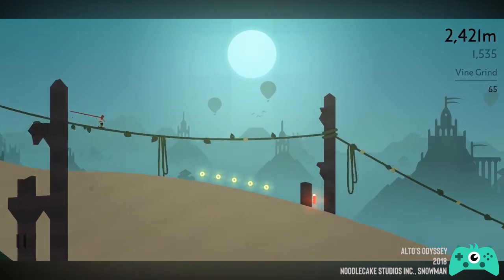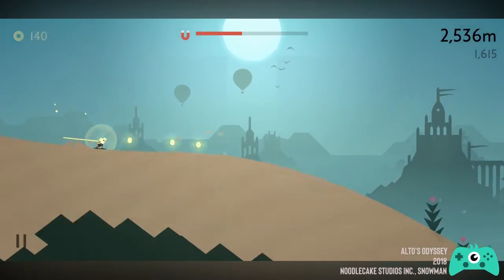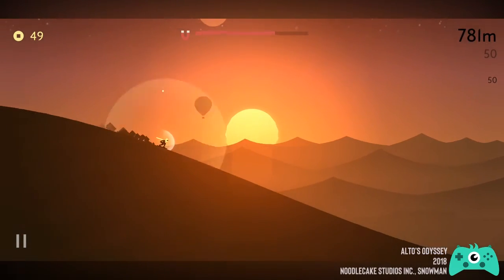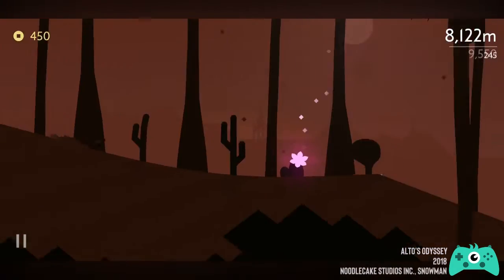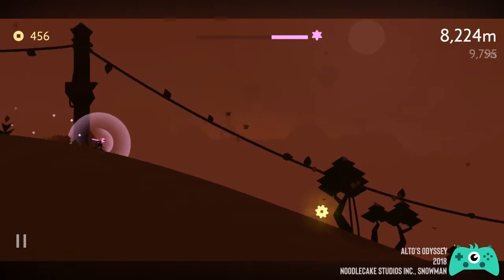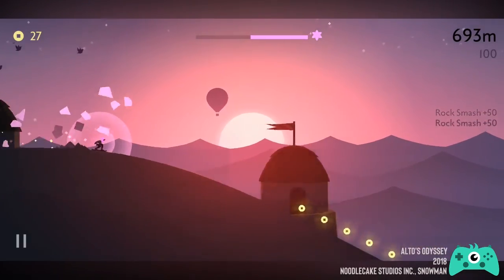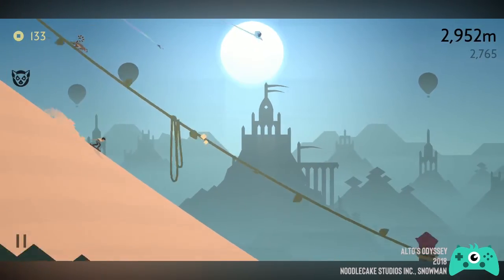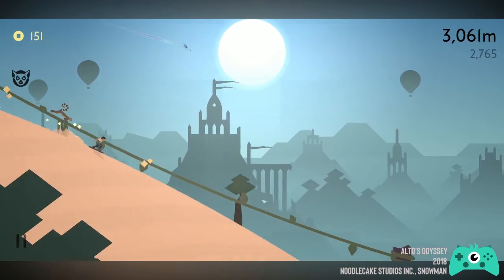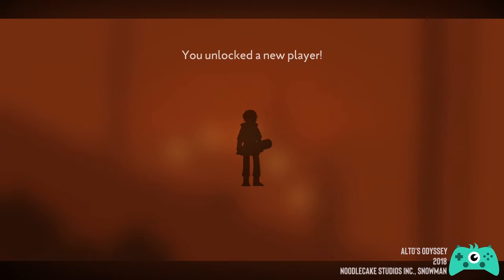Aside from coins, you can also acquire power-ups during your run. There's the coin magnet that allows you to automatically absorb more coins on the course, and the Lotus flower that can make you crash-proof from failed backflips and invincible against rocks for a limited amount of time.